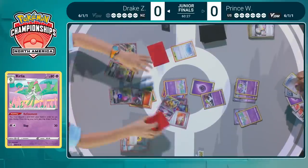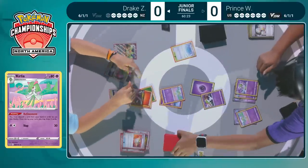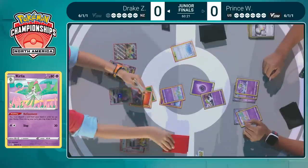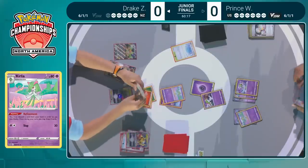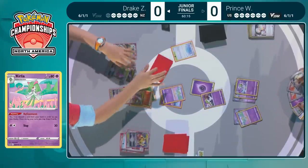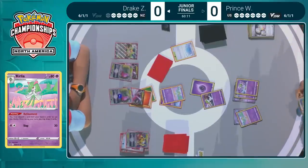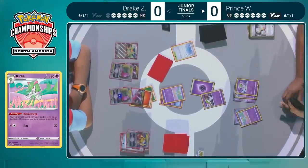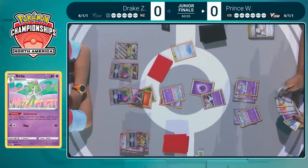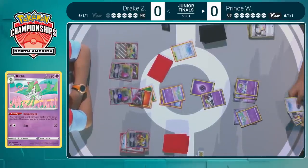There's a Kirlia — refinement here. This does cut down on your outs a little bit because now you have to find specifically Double Turbo Energy. That's true — two retreat costs now for that Kirlia, so that is what it's going to require. Ultra Ball is going to discard two cards — that Spirit Tomb and a Garchomp V being discarded. Does Drake find a Double Turbo? It doesn't look like it. It's just going to have to be a pass to Prince.